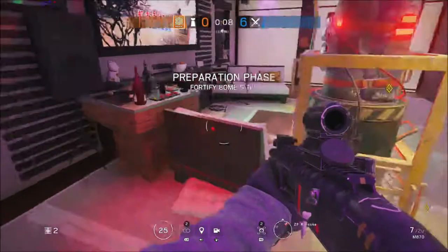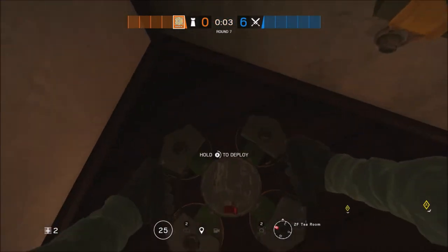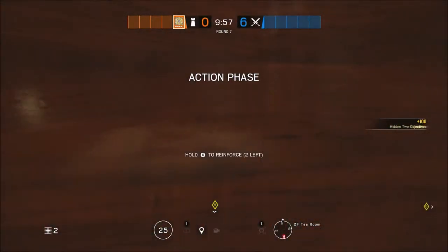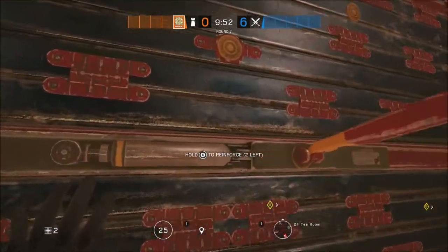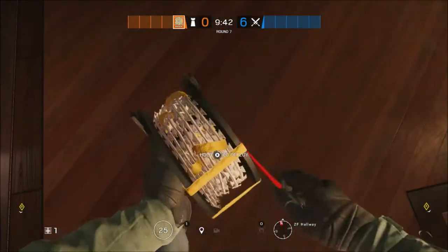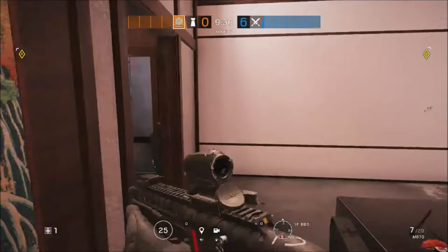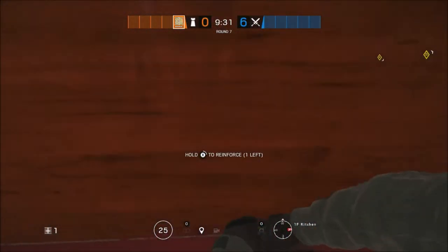Jaeger is up next. You're going to start off by placing your first ADS underneath the Karaoke window, before heading into Tea Room and placing your second ADS along with your first piece of barbed wire. You're then going to head over and reinforce that second panel where Mira places her second mirror window, before placing your final ADS on the other side of that reinforced wall into Karaoke. Your second piece of barbed wire goes at the top of the stairs to stop anyone from rushing through the door, and then you're going to head into Kitchen and reinforce the single panel on the west wall.